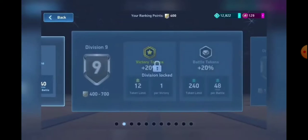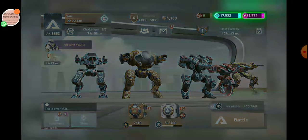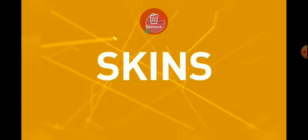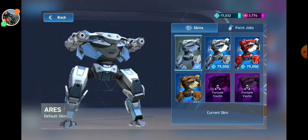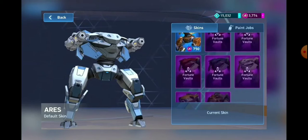Once you've reached Division 9, you can access skins and paint jobs. Battle and victory crates often contain paint jobs. You can also buy them with credits or A-coins. As for skins, those are tougher — a few you can purchase with credits or A-coins, but the best of them come from fortune vaults.